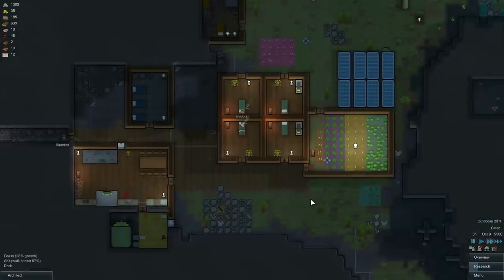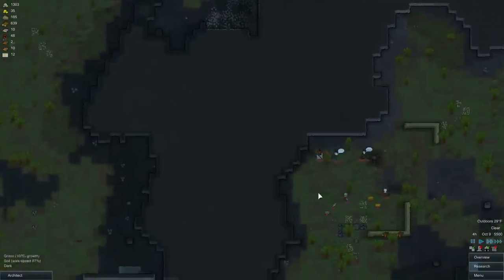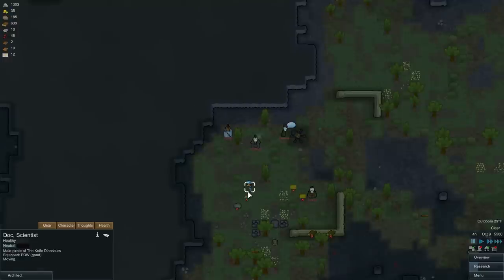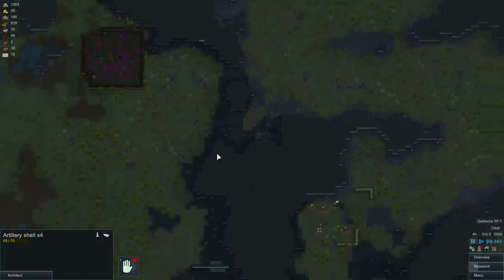It's below freezing. I forgot — I forgot we were being sieged. This isn't even that long since the last time I did this. Oh, there's an artillery shell there. Mortars now require artillery shells, by the way.